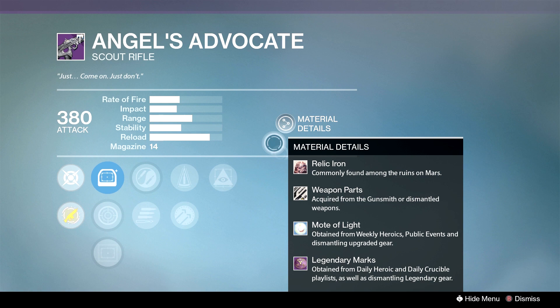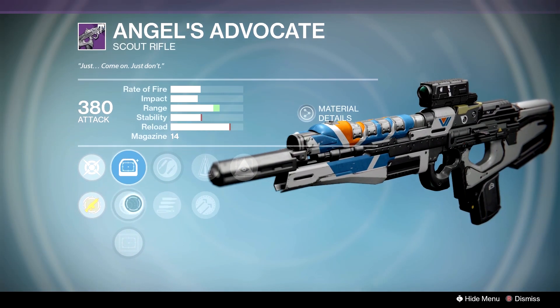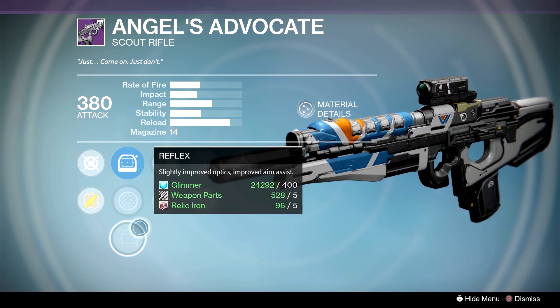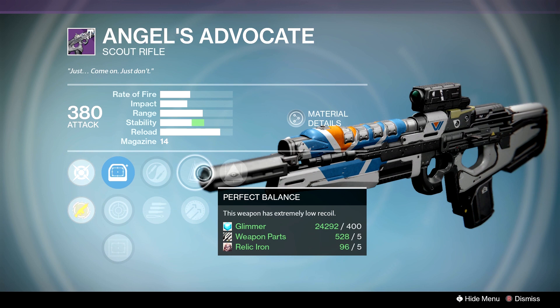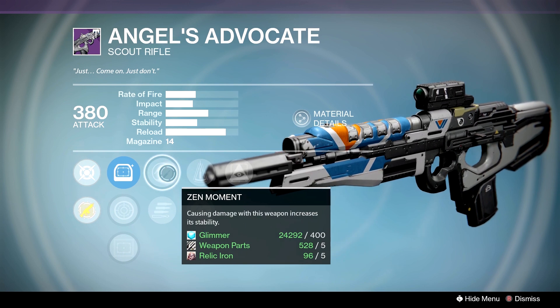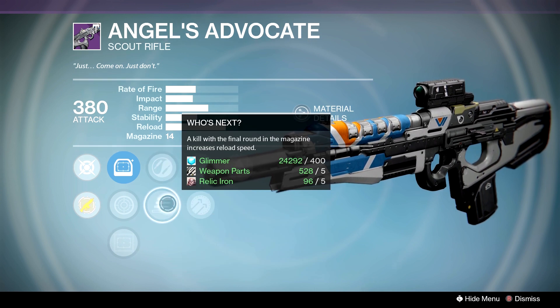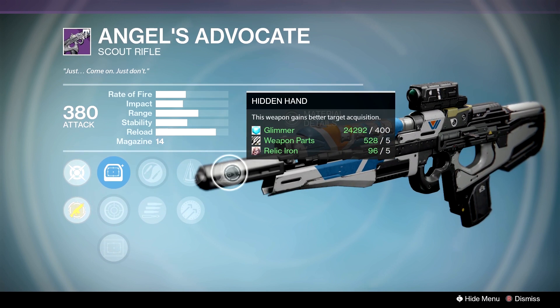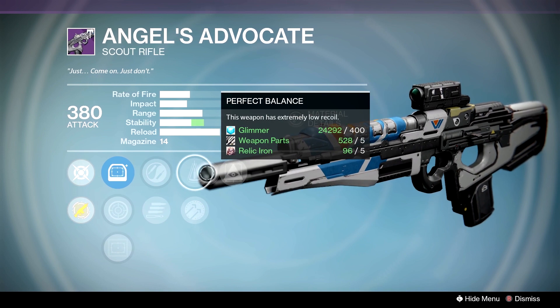Next is going to be the Angel's Advocate. I did pick up the one last week with Brace Frame and Reactive — it was very good. But again, we have the Red Dot ORA, Range Lens, and the Reflex. Reflex is a big thing for the Angel's Advocate as far as your sights go. We have Zen Moment, and remember, once we get that stability up, we have Perfect Balance this week. Around the second hit you'll really start feeling it — it maxes out at 5, and Zen Moment is really fast at 60% of the stability. So we have Zen Moment, Perfect Balance, Hammer Forge. We would go with Perfect Balance for the stability and then Hidden Hand. Remember, this is like the Mida Multi-Tool, and we can use this as a legendary fill-in for that.